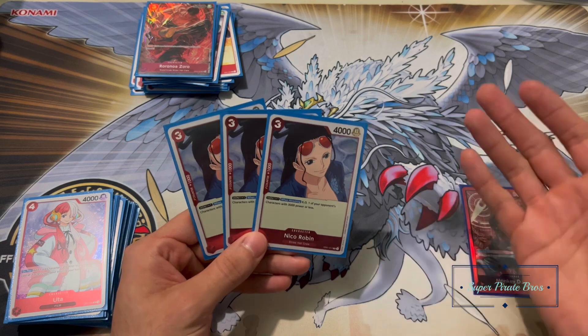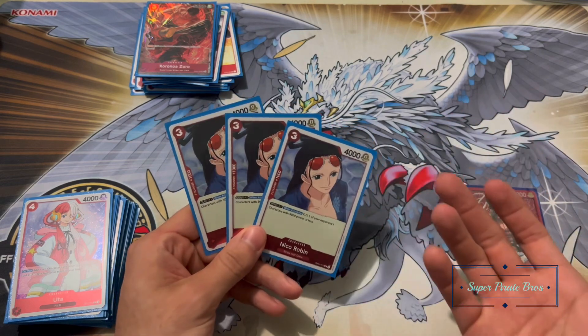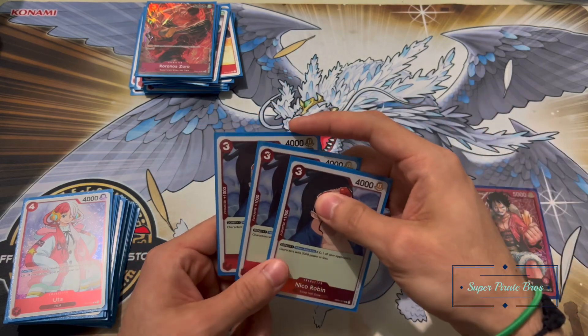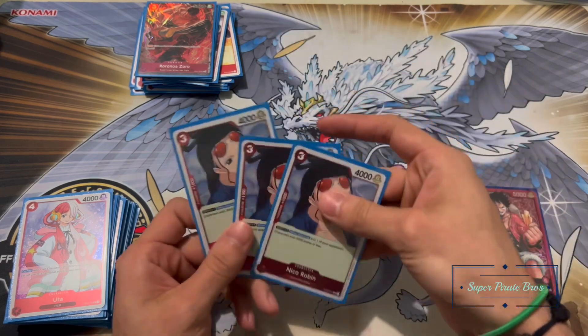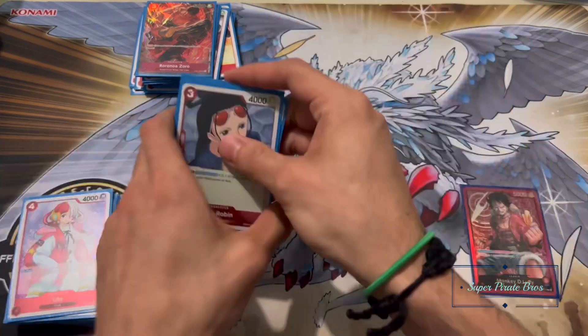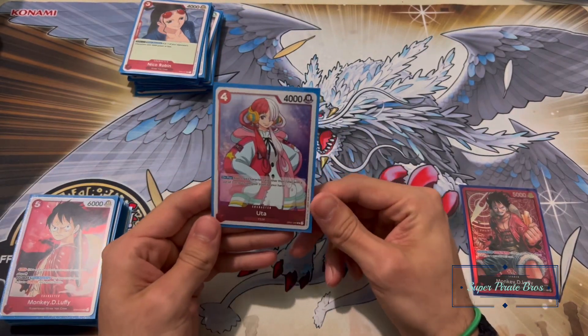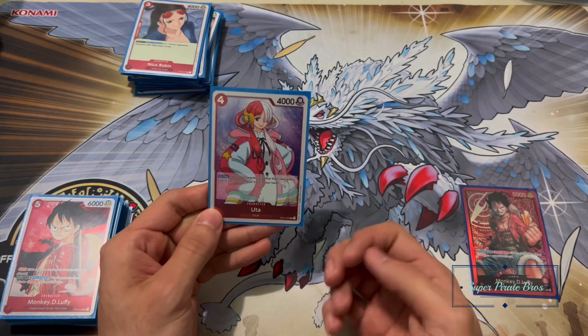Next up I'm playing three of Nico Robin. She's there to scare anybody from playing lower-level characters — 3k power or less — it always makes people fearful of that unless they have to arrest her within an effect or KO her within an effect. Always good. I might bump her up to four; that's definitely something I'd consider.